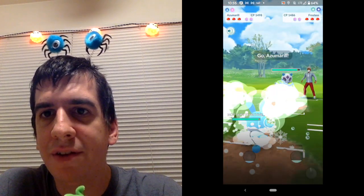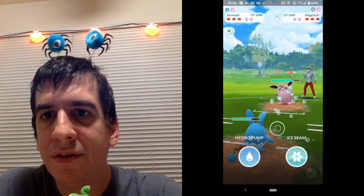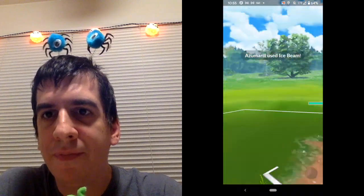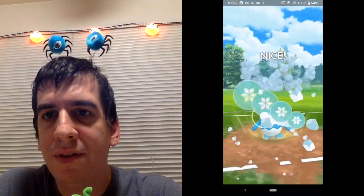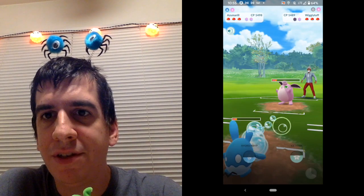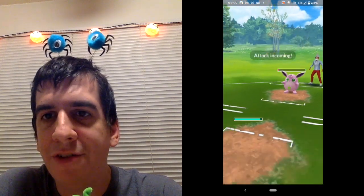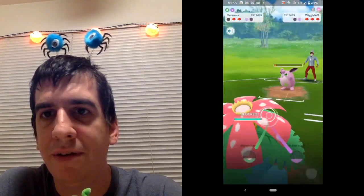All right, so that's not good. We're gonna put in Azumarill. This is kind of neutral, so we should Ice Beam here, hoping that they'll just block. They took it — so maybe we should have Hydro Pumped. We'll just keep Ice Beaming because that Charm does so much damage — Charm is just gonna destroy us. Should have gone with the Hydro Pump first, but they did use a shield. We have to shield because they have Ice Beam too, we know that.